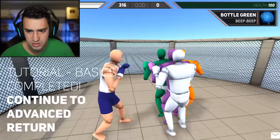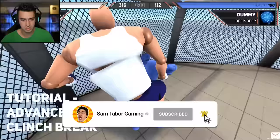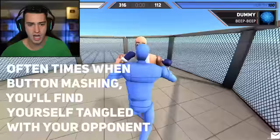Basics completed. Continue to advance. Do I even need advanced training? I mean, look at me. Clinch break. Oftentimes when button mashing, you'll find yourself tangled with your opponent. Oh, that happens in real life.